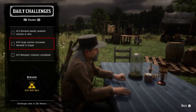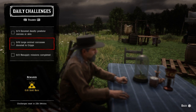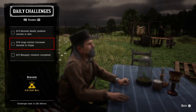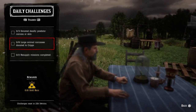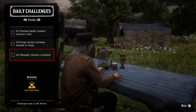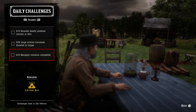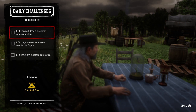Six large animal carcasses donated to Cripps — any large animal thrown in the back of the horse works, such as pronghorn, deer, panthers, cougars, and wolves. Just bring them to Cripps and that challenge will be completed. Note that coyotes and foxes go in the back of the horse but are considered medium. Two resupply missions completed — once your camp is set up, do a resupply (don't order supplies, actually do the resupply mission). Complete two and that challenge will be completed.